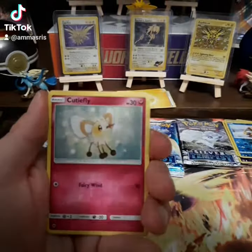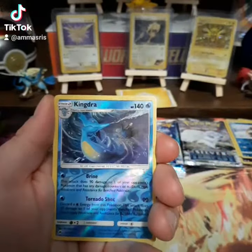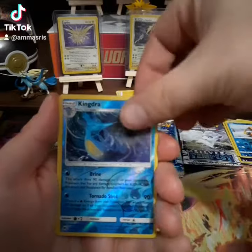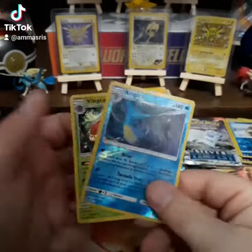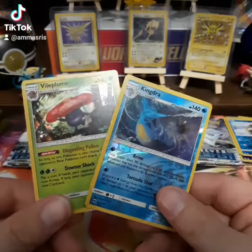Burning Shadows has some pretty good stuff in it. We're going to see if we get anything right now. We got a Reverse Kindra, and oh well, that's alright — I'll take a Hollow. A Hollow Vile Plume. That's not bad.